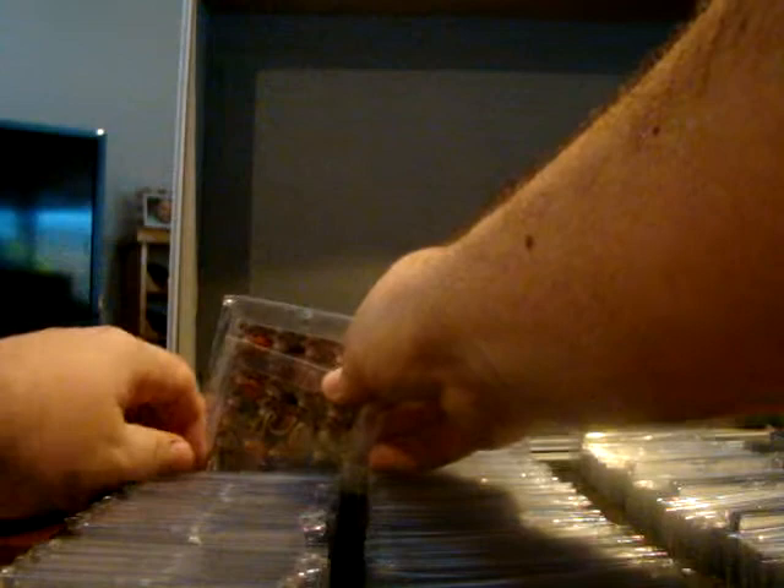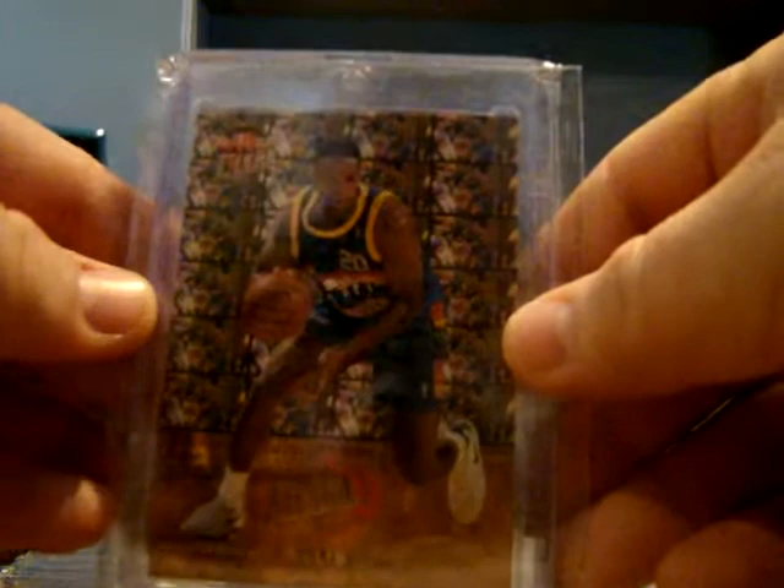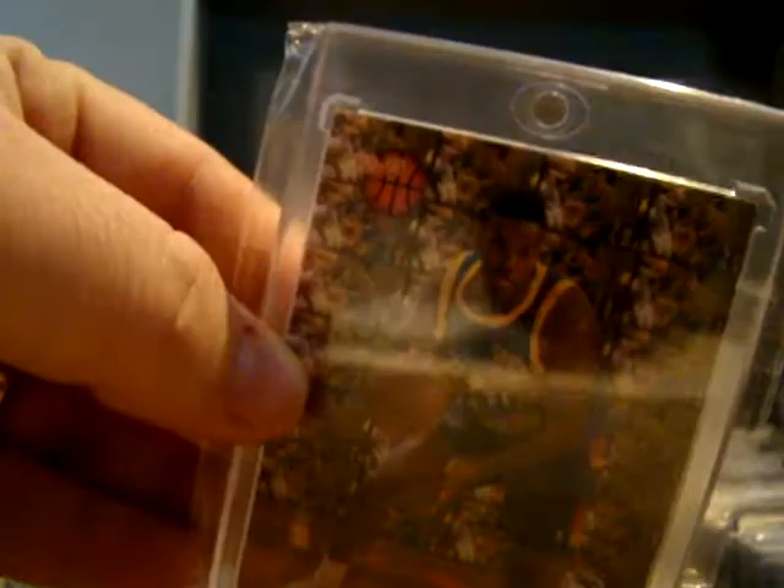Another cool one here - I've showed this one off before. There's his Ultra Rookie, Ultra Rookie First Team, and there's the error card. You can see the foil down here, not in the error card, which is really cool. I've never seen one of them, so very happy to add that to the collection.